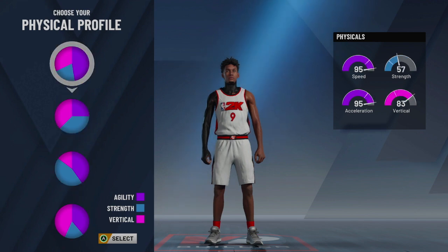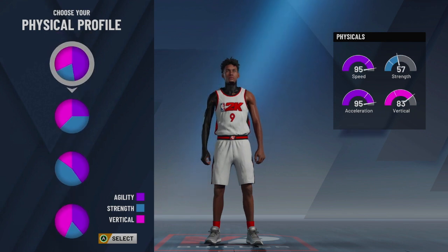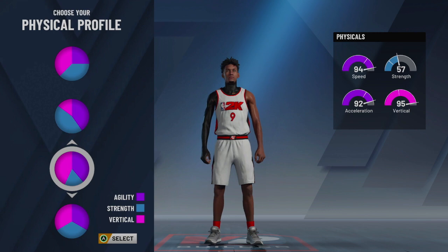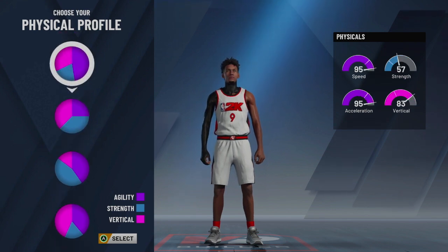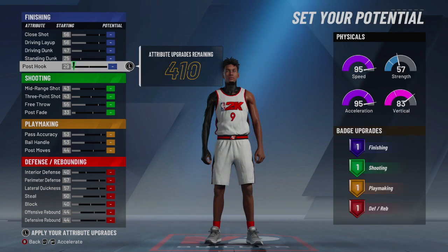For the physical profile, this is your decision. You're going to have a 94 speed with a 95 vertical on this one, or a 95 speed with an 83 vertical on this one — the speed pie chart. I chose the speed one. My player is really fast, like Lightning McQueen. Then there's also this pie chart where you'll be able to dunk on people — I do recommend this one and kind of messed up mine a little bit, but I still really like it. I'm just going to choose the speed one since that's what my build is.